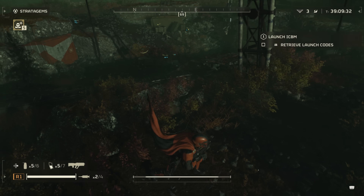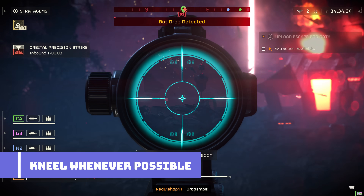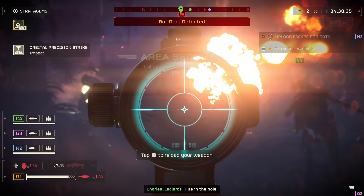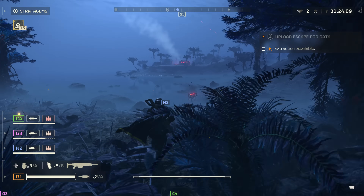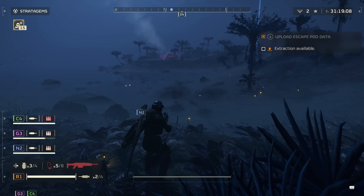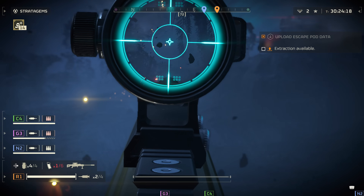And finally for basic tips, I just want to stress the importance of crouching or going prone to reduce your recoil and make yourself a smaller target for enemies. It seems basic, but I still see so many players not utilizing this whenever they can — it makes a world of difference, especially when it comes to recoil. So unless you're on the move, crouch or go prone whenever you can.